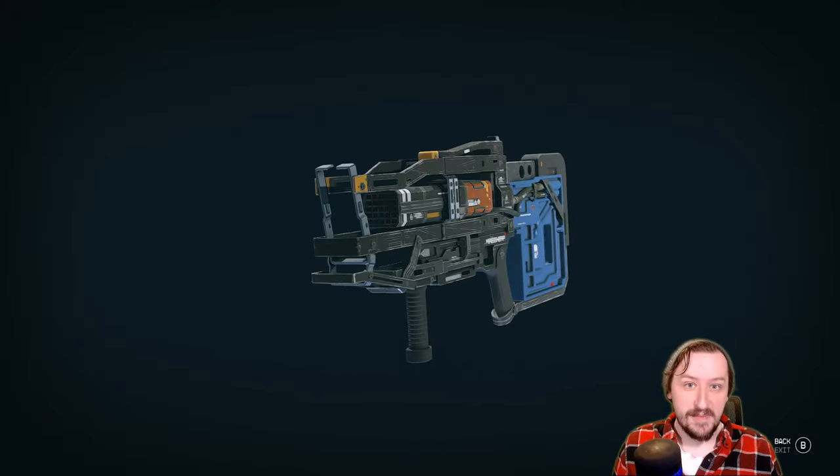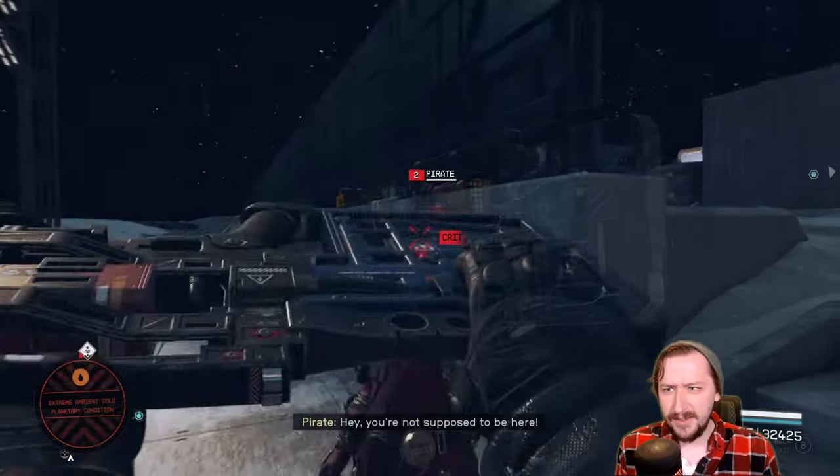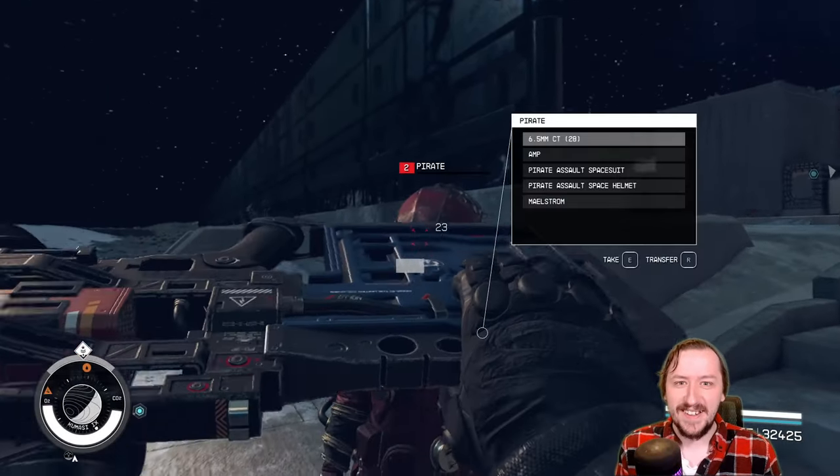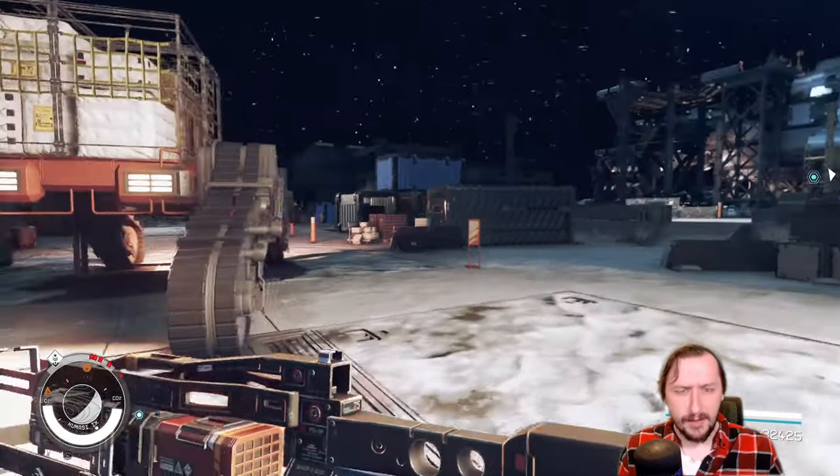Hello and welcome back to Starfield, where today we're going to be taking a look at the Magshear assault rifle. This is one of the mag weapons and is basically the assault rifle version of the mag weapon line.